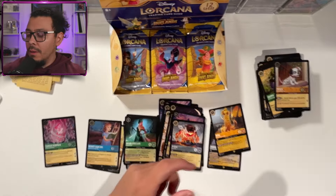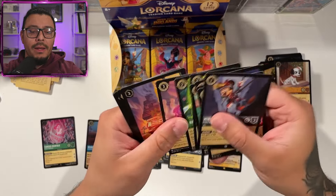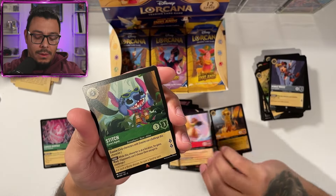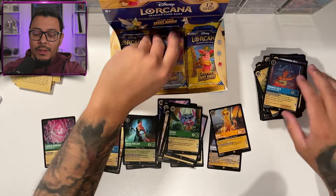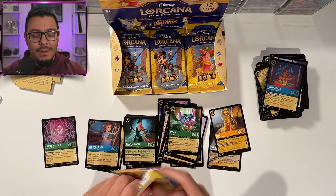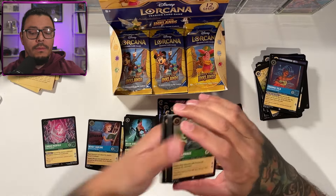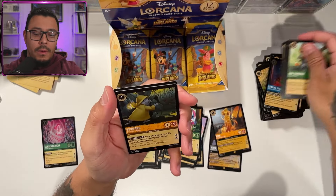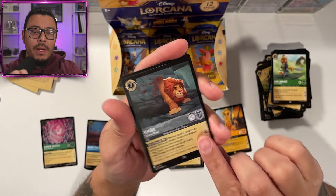No actual Enchanted yet — we might not get it this go around, but that's okay. Moana and Stitch. Grandma Tala — she has quite a bunch of cards actually. People just like Grandma Tala. Bernard and Simba.